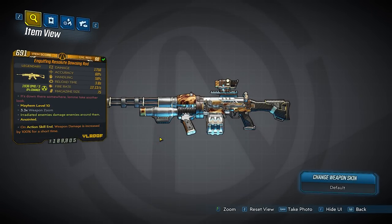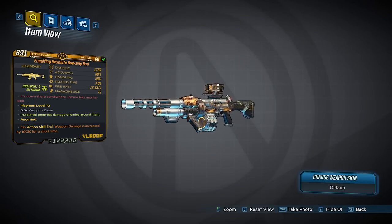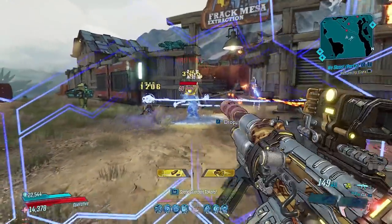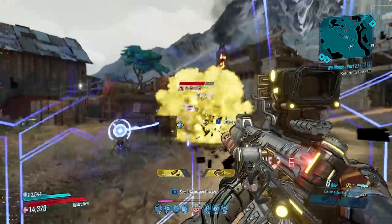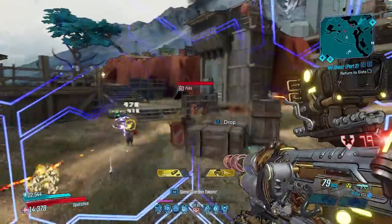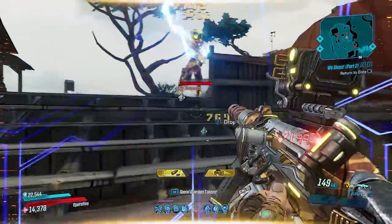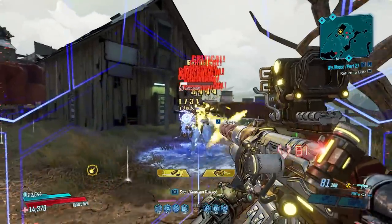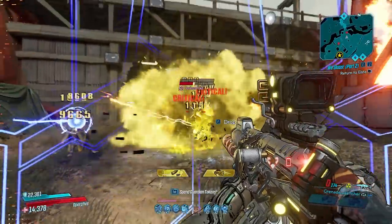In the Assault Rifle category we have the Dowsing Rod, a Vladoff AR and Grenade Launcher combination. You can use it as an Assault Rifle — a minigun that spins faster the more you shoot, increasing fire rate — or switch to the alternate Grenade Launcher mode that shoots about 3 projectiles for really high damage. Mine came with Radiation but it can likely spawn with any other elemental. It's visually stunning, and that Grenade Launcher mode definitely makes an impact.